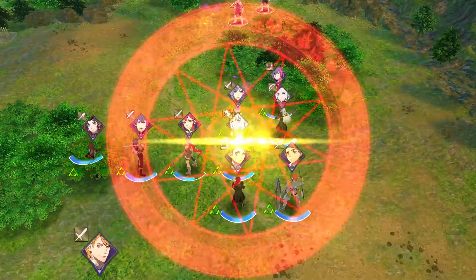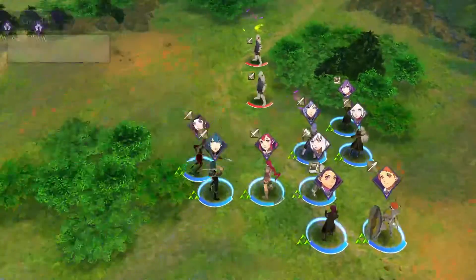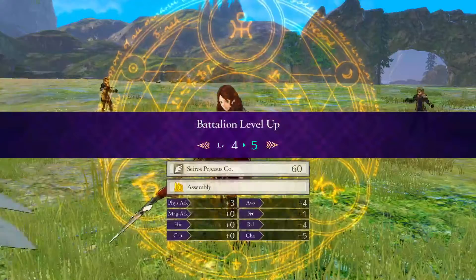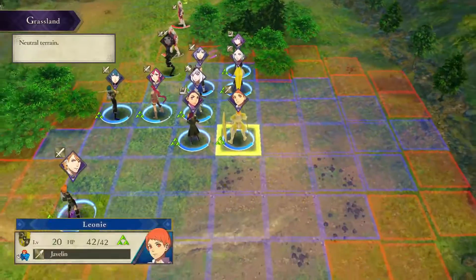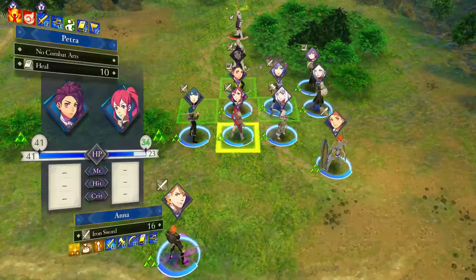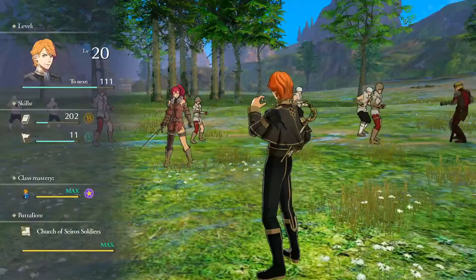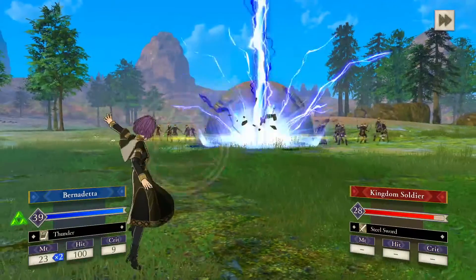We'll let Dorothea move up a little bit more. We'll Tempest Lance again — we do take 14 damage, however the battalion does level up, which is good. We want to heal — we will heal Dorothea up. Same thing with Ferdinand, except we're gonna go heal Anna. I do want Bernadetta to master some more magic.